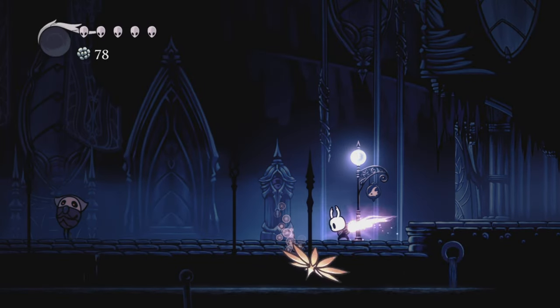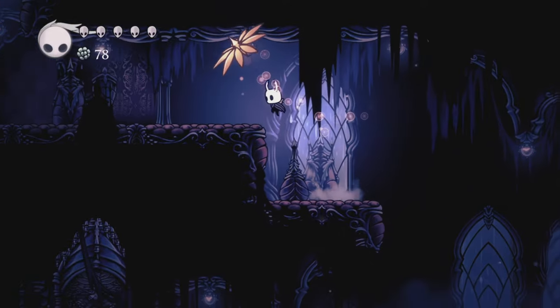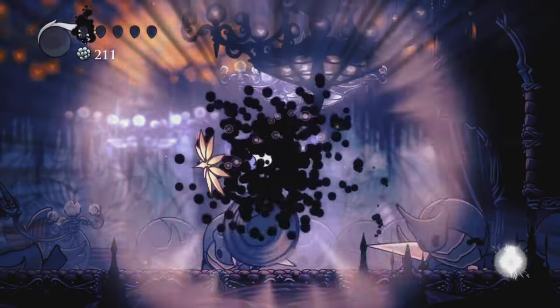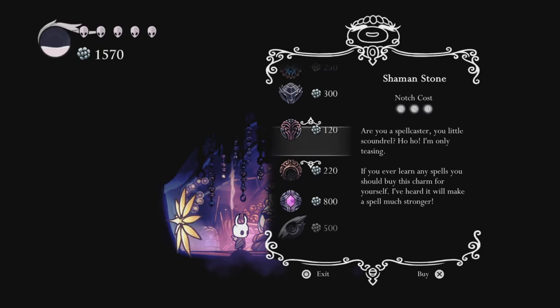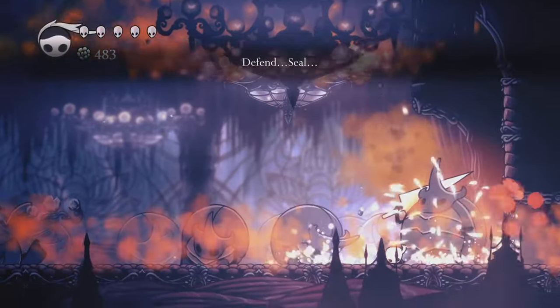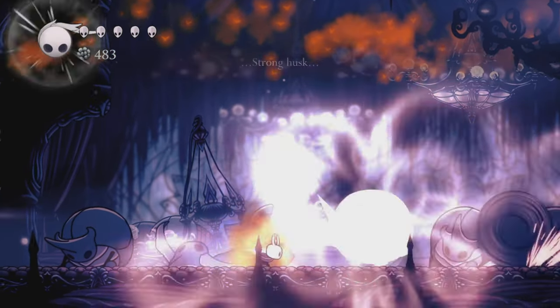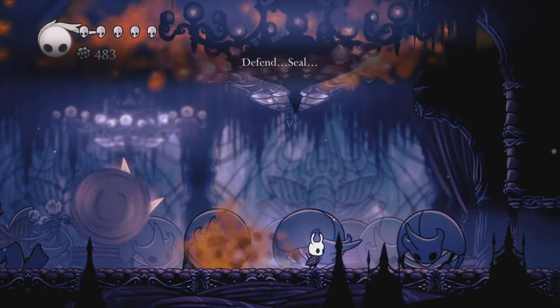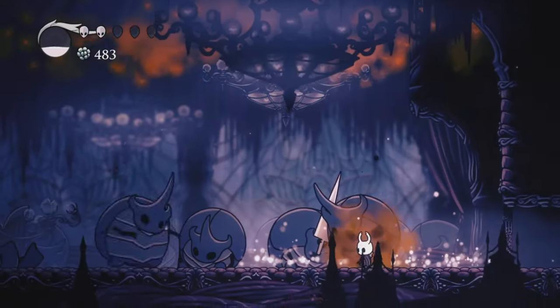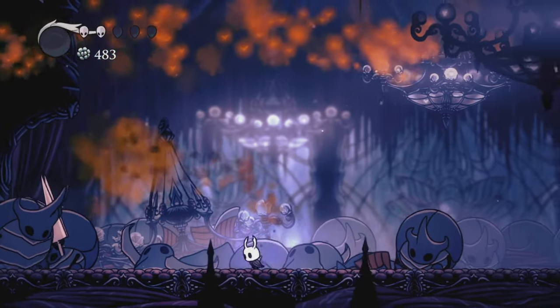Now it's finally time for the Dreamers. On my way to the first Dreamer of this challenge, I got the speedrun skip first try. And after fighting the Watcher Knights two times, I went to Salubra to replace the shield with Shaman Stone since the shield is pretty useless against these guys. The best strategy for this fight is dream nailing and abusing iframes. Try to dream nail them when they jump towards you and use Desolate Dive when they are grouped up. Don't take me wrong - it sounds easy but it's really not.